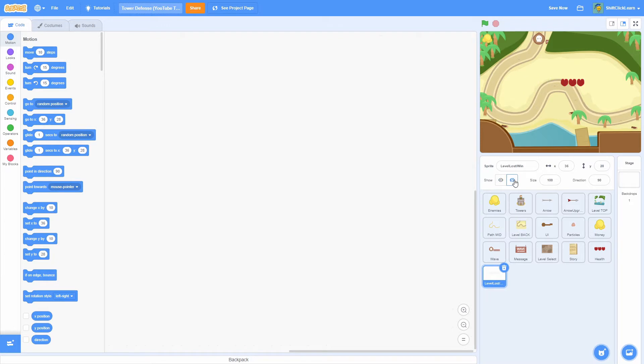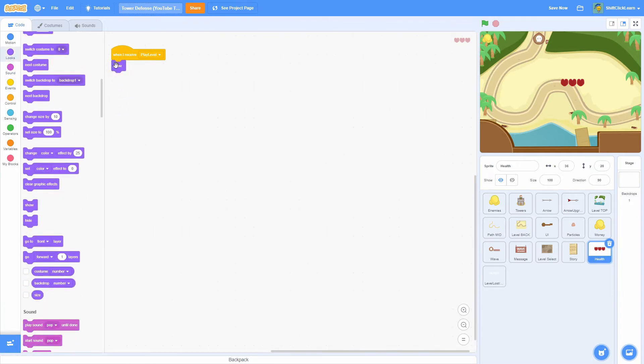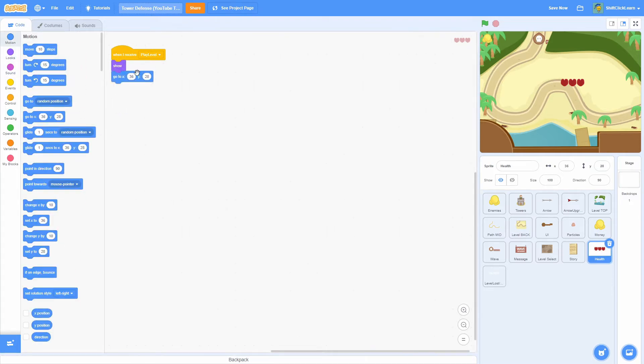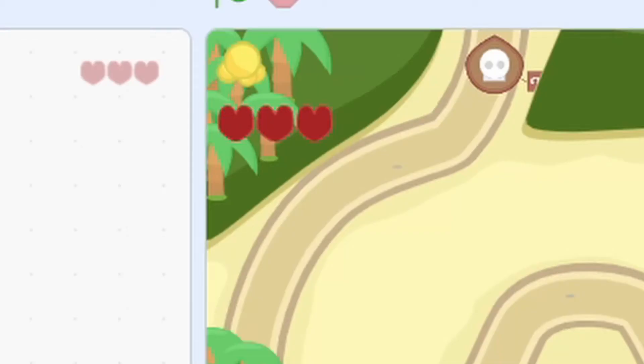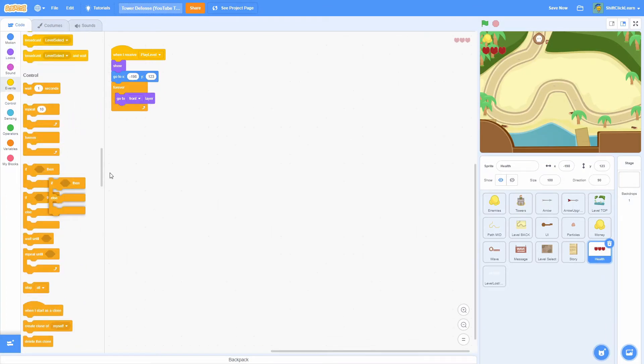Hide the level loss sprite for now. For the health sprite, pull out a 'when I receive play level' block, then add a show block. Do a 'go to x: -198, y: 123' so it goes to the upper-left side of the screen, just underneath the coin. Then add a forever loop with a 'go to front' block so it stays in front of everything.